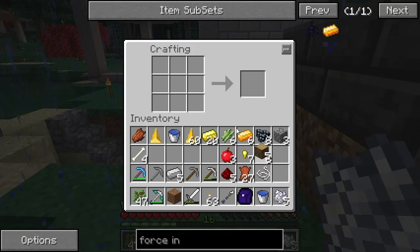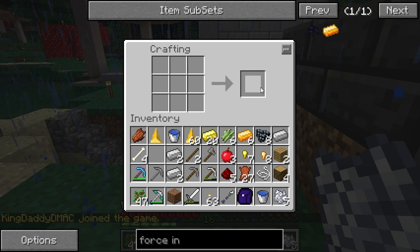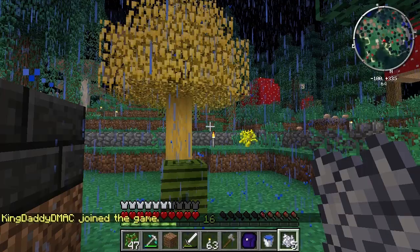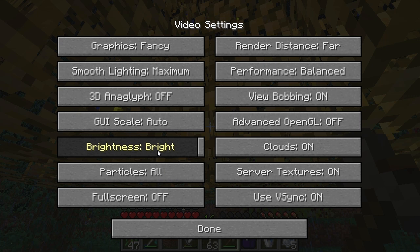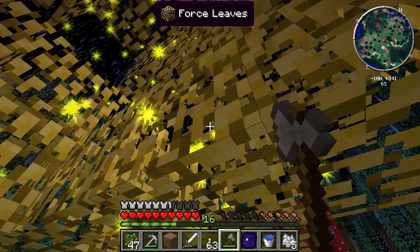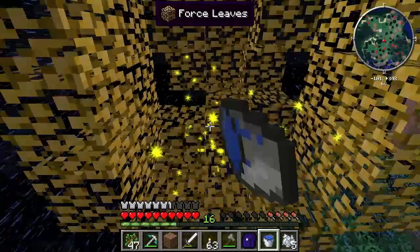I need an axe. Actually, we can make a force axe, but for that we need force sticks, and for those we need the tree. I'll just use a regular axe for now. Let me chop this tree down — it'll get you a lot of force logs, and you should receive plenty of force saplings too. Let me set particles to minimal.